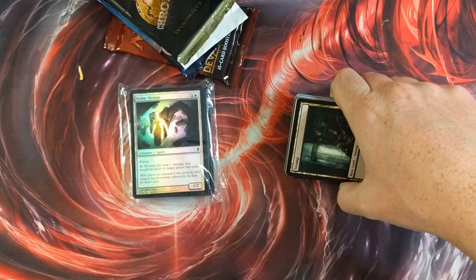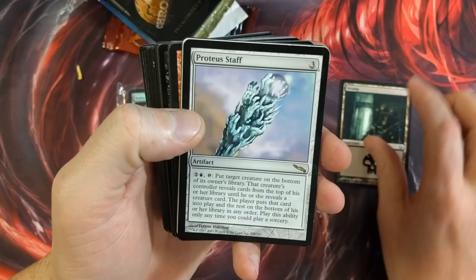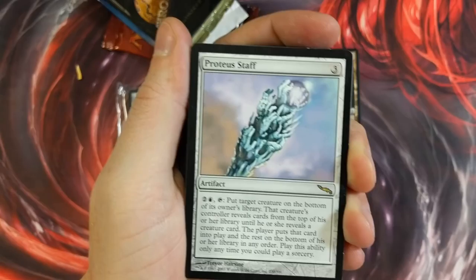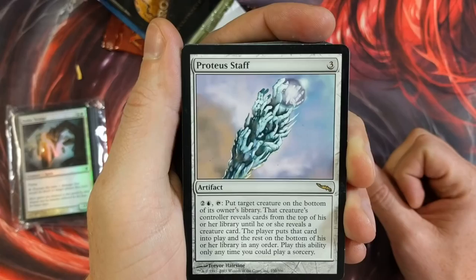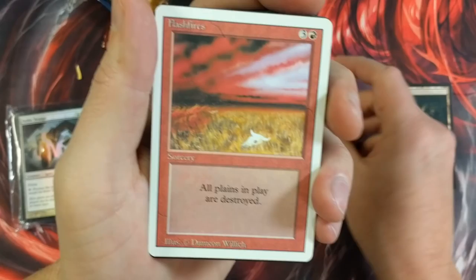There's a swampy Proteus Staff. I don't know the value of everything in these, so that's where you guys come in and help a brother out. Why he put these all together like that, I do not know — that's kind of weird. If these are individual repacks, why is he doing it that way? That's another good question. I don't understand that. Proteus Staff: put target creature on the bottom of its owner's library. That creature's controller reveals cards from the top until he or she reveals a creature card, puts that card into play, and the rest on the bottom in any order. Activated ability only any time you could play a sorcery.